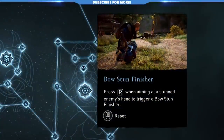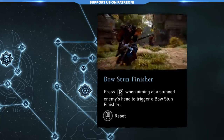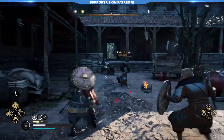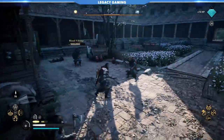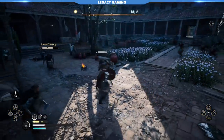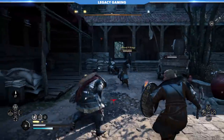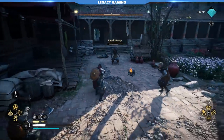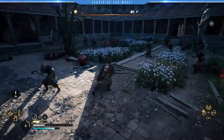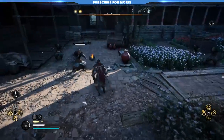Bow Stun Finisher — we all love a good cinematic death, and this skill lets you do that from a distance. Once an enemy's stamina is depleted, you can target that enemy and activate a ranged stun attack, instantly killing most targets. Sadly, there aren't many interesting ways to shoot an arrow into someone's skull, so these all end up looking roughly the same, which takes away a bit of the wow factor. This skill really doesn't add anything to your toolkit except another flashy way to kill enemies — it's all show, no substance.